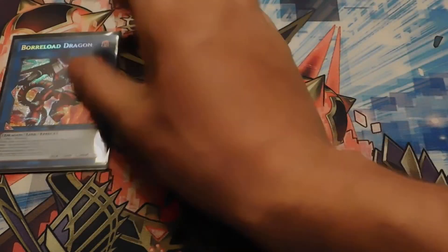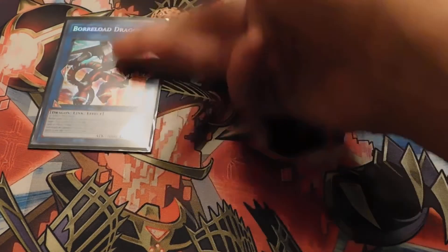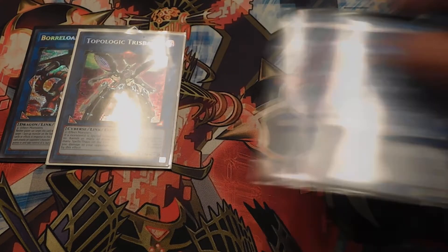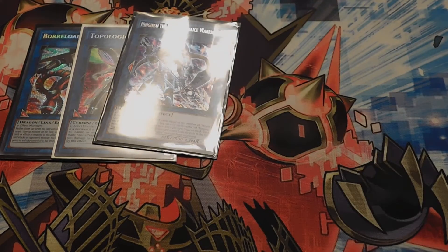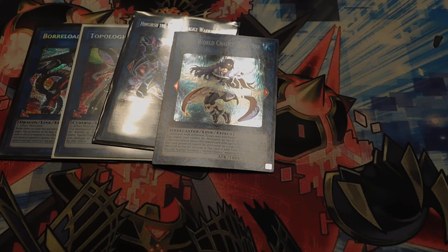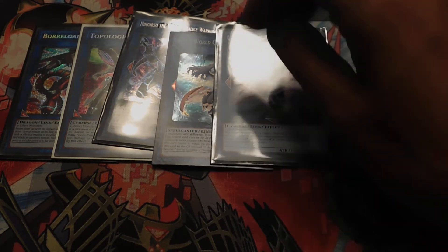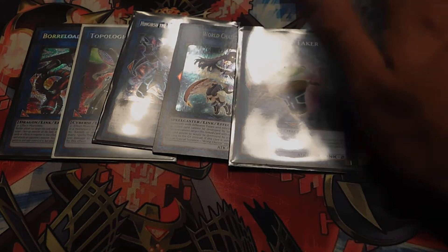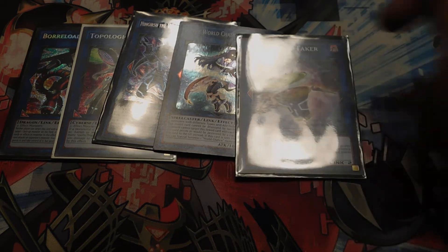Extra deck: One Borreload Dragon — really fun to have because you can attack, use its effect, gain control of that monster, and just poke again. Topologic Bomber Dragon, to blow up your spells and your opponent's, and they take 300 for each one, so it's a burn aspect. Ningirsu the World Chalice Warrior — fun to run if you link with two link monsters and use his effect to target one card you control and one card your opponent controls and send them back. One Ib the World Chalice Priestess — if she's co-linked she can't be destroyed by card effects. Underclock Taker — anything co-linked to it, you can target it and a monster your opponent controls and make your opponent's monster lose attack equal to Underclock's attack.